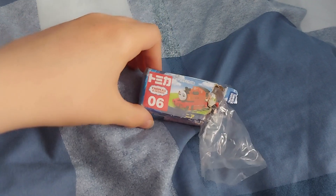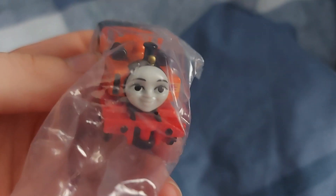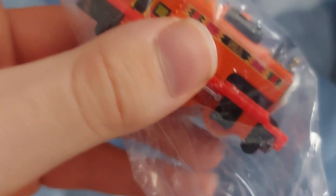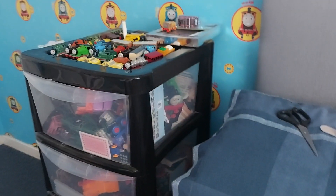The first one we've got is one that's already opened — I really don't know how that happened. It's the normal version of Nia, so let's get her out. Despite the box being damaged, she looks so beautiful. She's a little bit damaged right there as you could see, but don't worry, I could fix that because I could just repaint it, like I'm going to repaint my James.